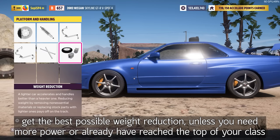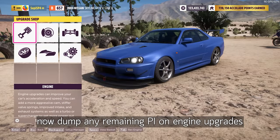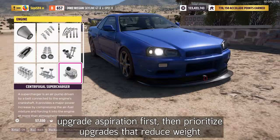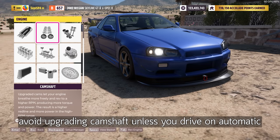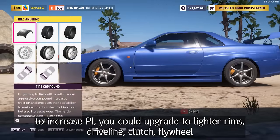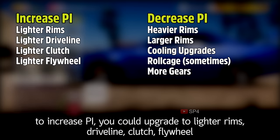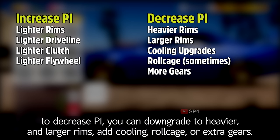Get the best possible weight reduction unless you need more power or have already reached the top of your class. Then dump any remaining PI on engine upgrades — upgrade aspiration first, then prioritize upgrades that reduce weight. Avoid upgrading camshaft unless you drive on automatic. Now, you should be a few PI points above or below the class you want. To increase PI, you could upgrade to lighter rims, driveline, clutch, and flywheel. To decrease PI, you could downgrade to heavier and larger rims, add cooling, roll cage, or extra gears.